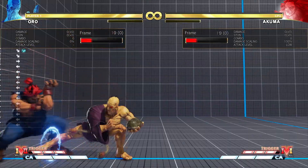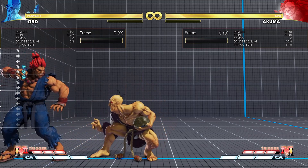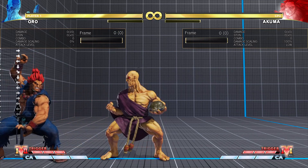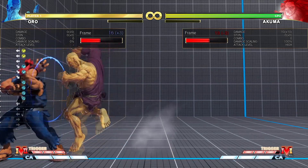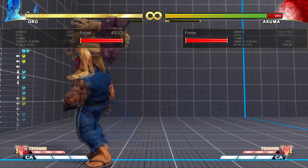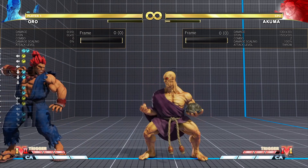The next button is Crouch Light Kick. It is 4 frames, good for being low, and able to fast cancel. It's used a lot in the corner with the knee, so that's something to look out for as an Oro player. If you want to use Crouch Light Kick a lot, you can use it in conjunction with the knee to get lots of pressure in the corner.